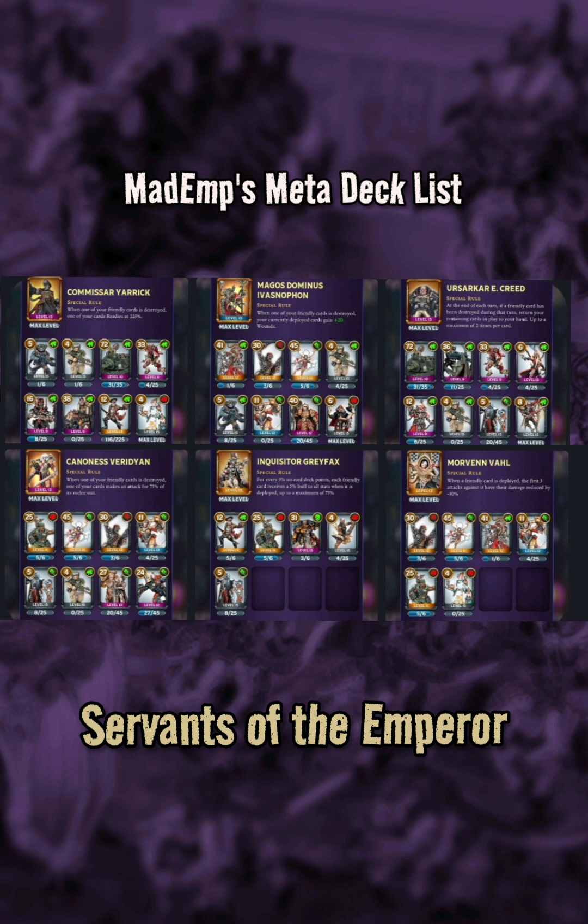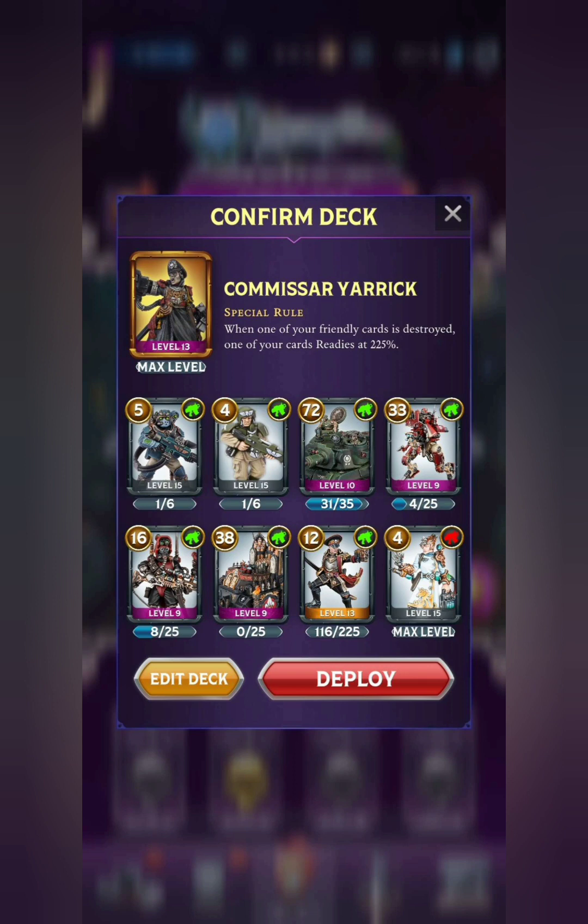We'll take a look at the Warlords one by one, starting with Commissar Yarrick. For Yarrick, you don't necessarily have to go ranged, but that seems to be the most popular and effective build. I personally like just running a bunch of Astra Militarum tanks and infantry, but here we actually see quite a few different cards, a lot of them much newer cards that do the job much better than some of the older cards.